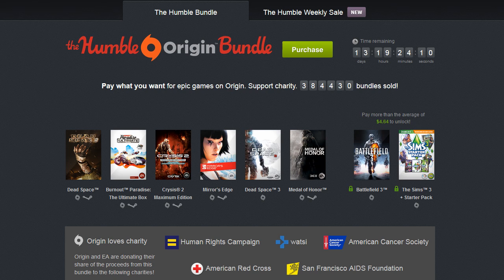First of all, you don't have to get an Origin account for all these games. Most of them actually come with Steam keys — for example Dead Space, Burnout Paradise, Crysis 2, Mirror's Edge, and Medal of Honor.